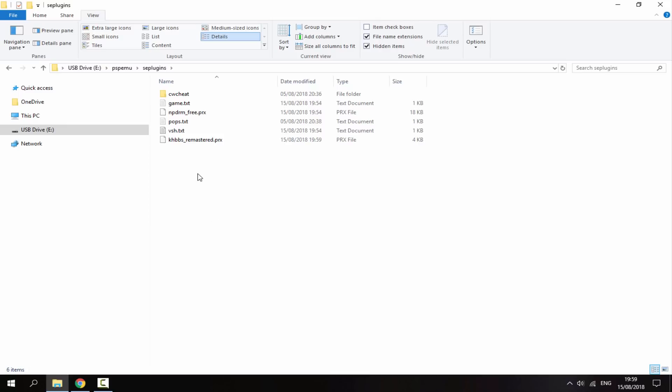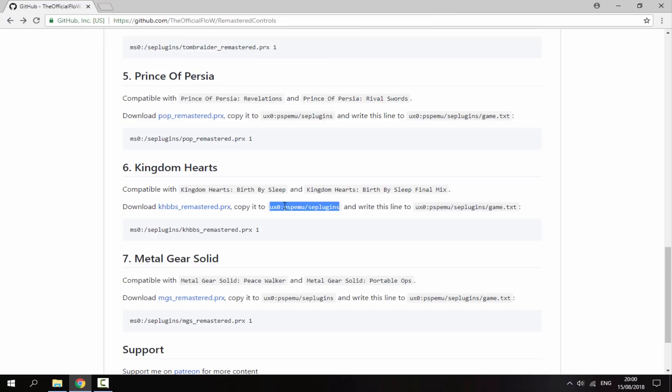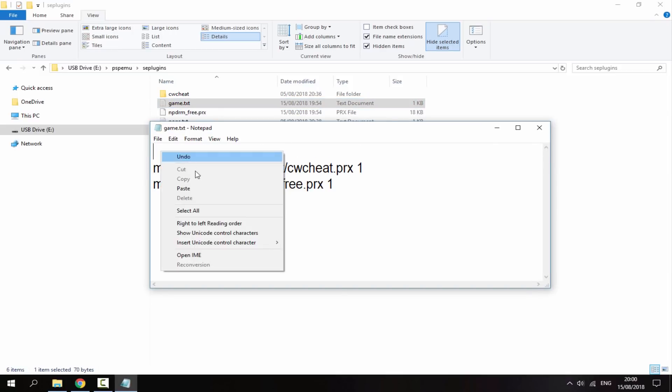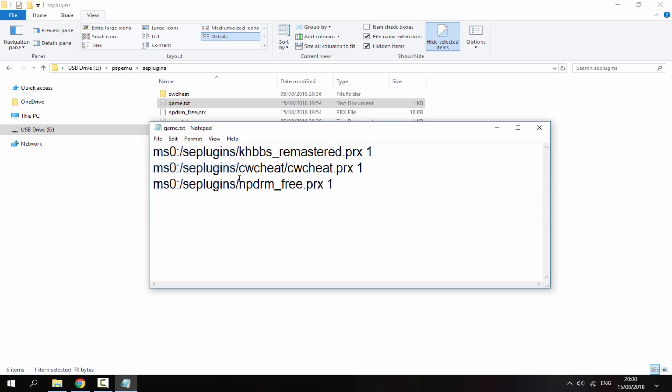There's one more thing we need to do — copy a line of text to make this file work. Go back to the website and copy the line of text listed under your game. Then open game.txt, paste the line wherever you want — I'm putting it at the start — then do File and Save. Now we can close out of that.